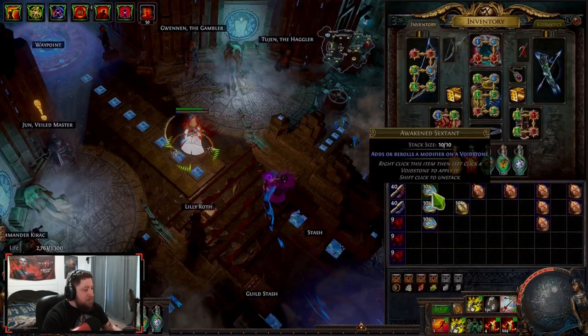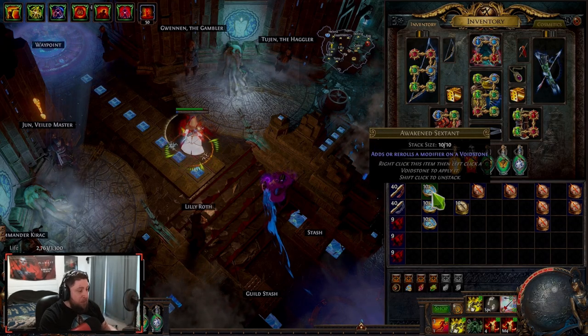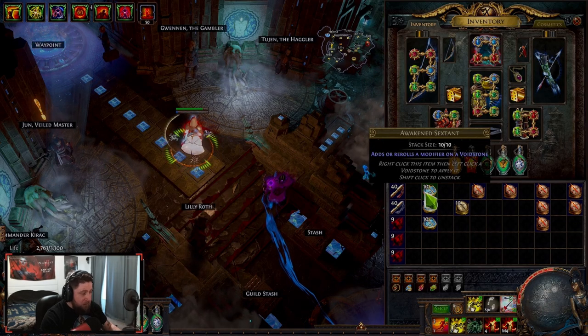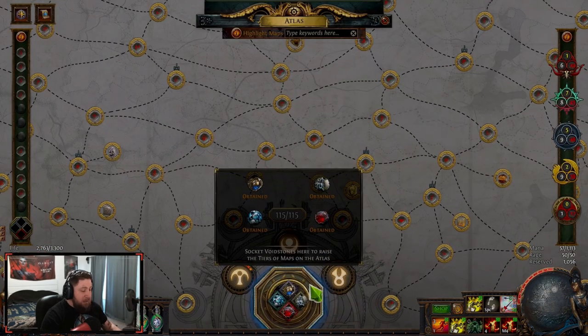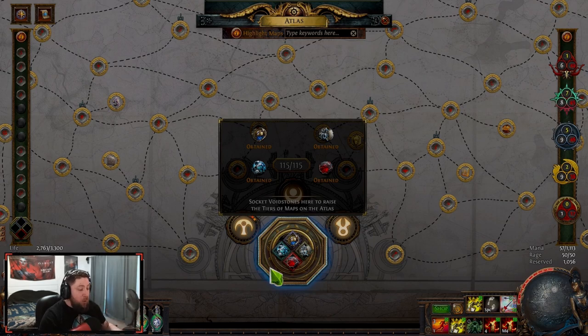So what is an awakened sextant? For those who don't know, or maybe you're a beginner, it adds or re-rolls a modifier to a void stone. The very first thing is that you're going to need your four void stones in order to do this. You get your void stones by defeating four major bosses. If you don't have them, definitely go through and pay for a carry, get your friend to do it, or take the time to get these four void stones — it really helps out.